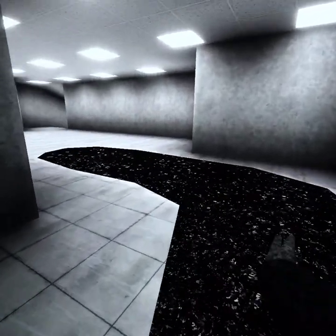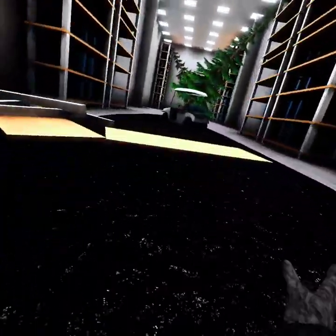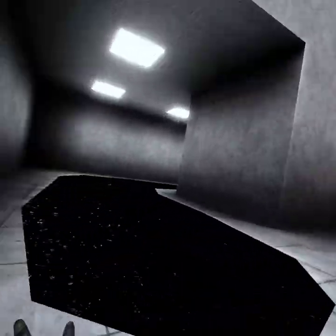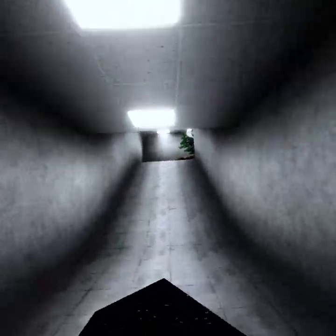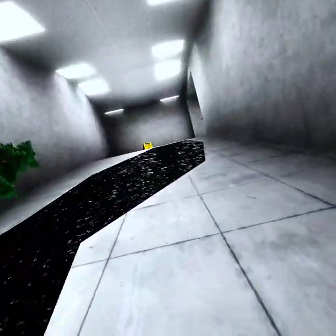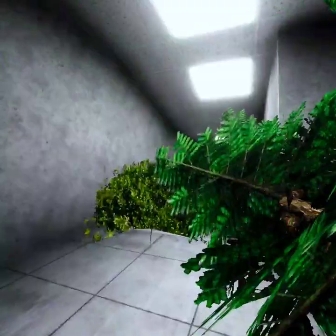And then you're going to follow this black sludge — keep following it all the way. Then you're going to get to this room with these two trees, and you're just going to get your way through the trees.